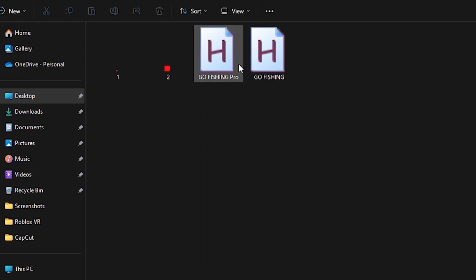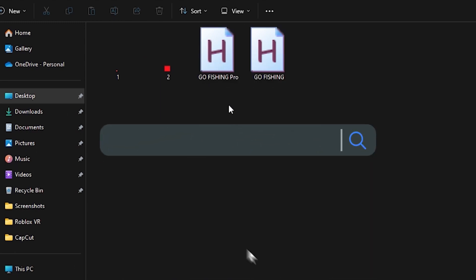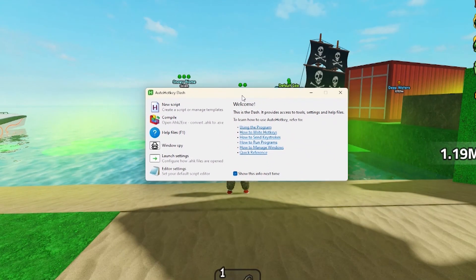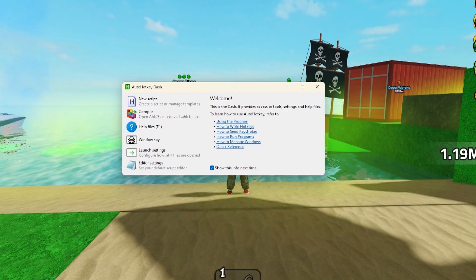If you try launching any of these robots, it won't work, because you need to go to autohotkey.com, press on download, and download V2. This is the program the robot was made with.